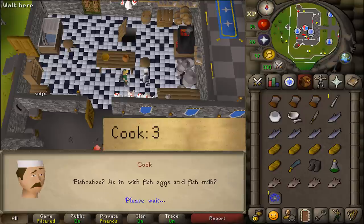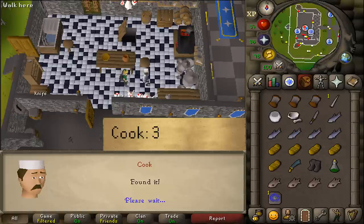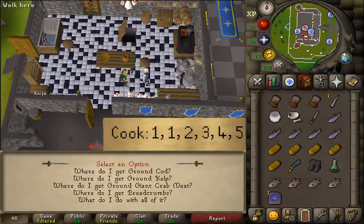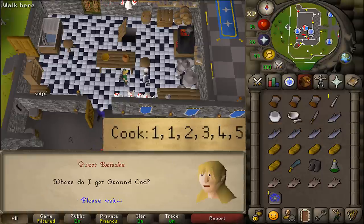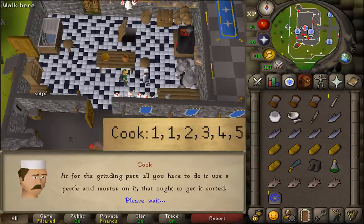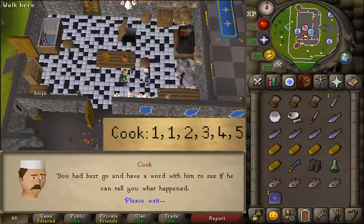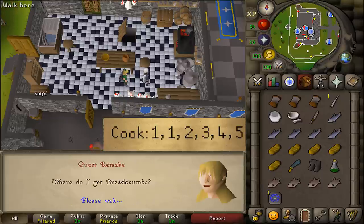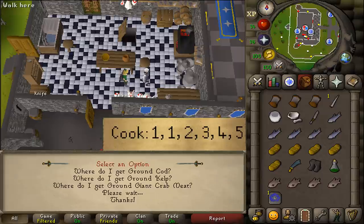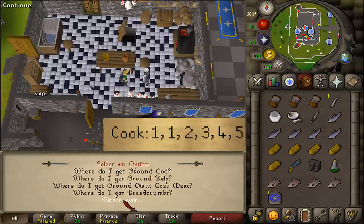Wait about one or two seconds, then you'll need to select a whole bunch of dialogue options - basically go through every single dialogue. Select option one, then one again, then two, then three, and then four. And that is basically it.